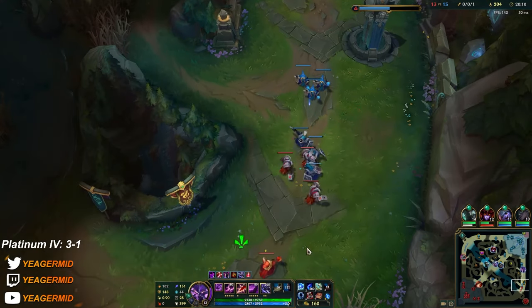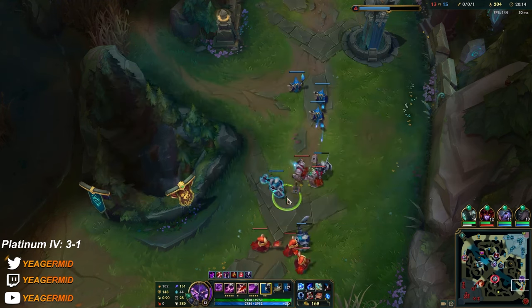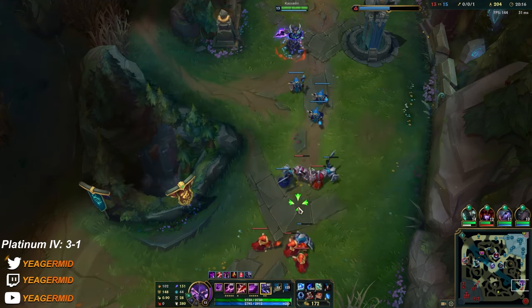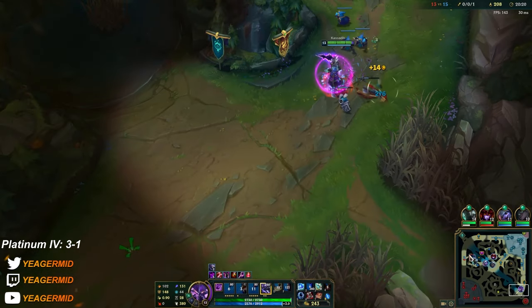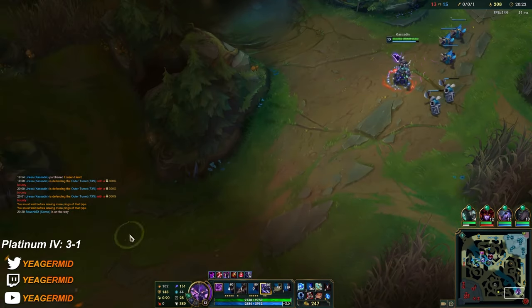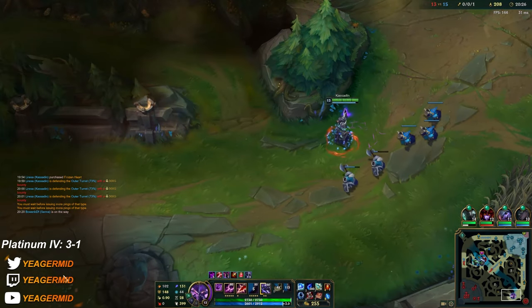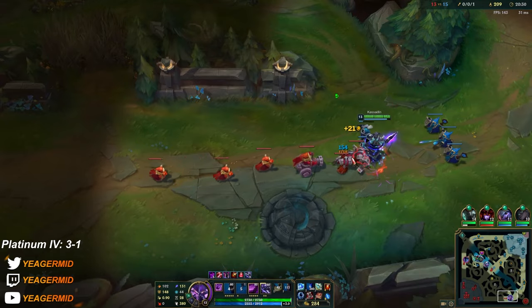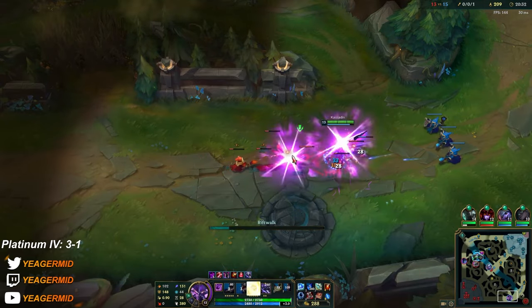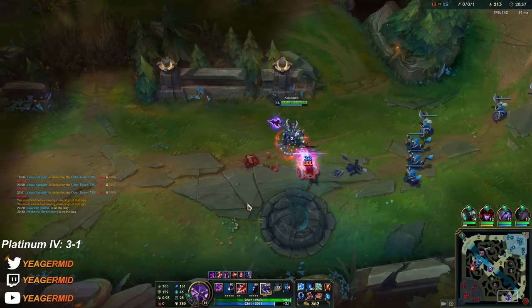Mordekaiser needs to go top so he can hold. Then I just continue farming. Once again I'm not moving for anything unless I think I can get a kill and it does not mess me up. Otherwise I don't move — I don't care if my team is going to die. That's how you have to be when you play these hyper scaling champions. This is something a lot of people fail to understand — it's why I've been able to climb to really high ranks.